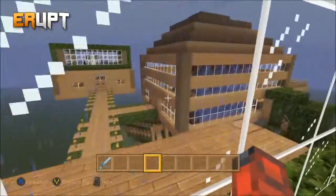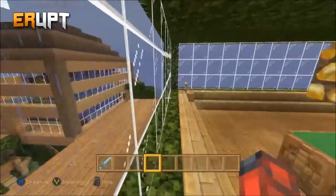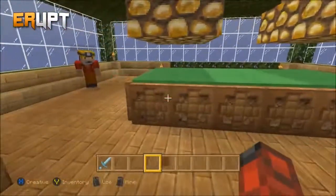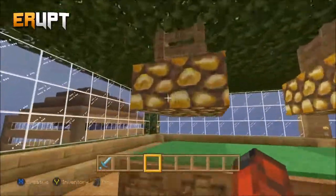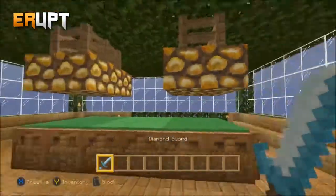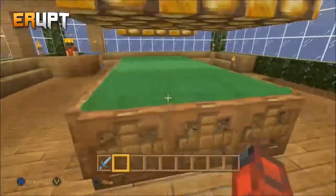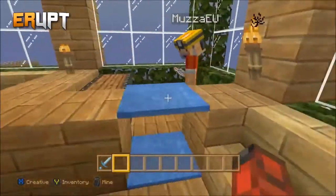Upstairs here we have a snooker table. It may look weird but it's a great little invention. It's a bit of a bad setting to record this video - it's rainy and that's affecting the roof. But as you can see there's a snooker table with lights above it, just like you'd have in a real snooker room, and chairs and sofas all around so you can watch the game.